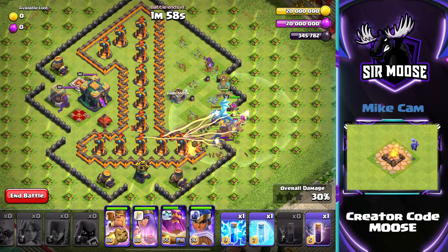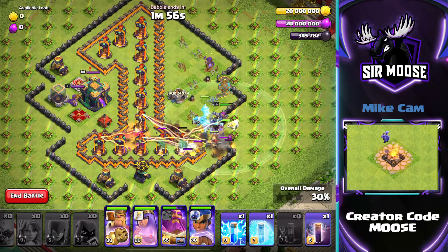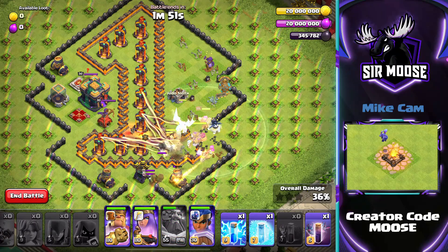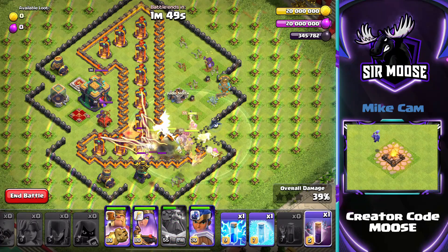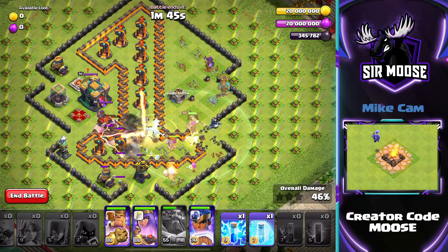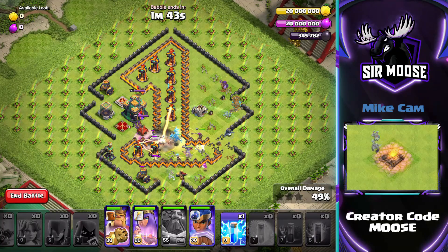It's just about trying to distract those single target Infernos. Use the Grand Warden ability when you feel like you get the most value out of it. Remember, you can use a Lightning spell to reset single target Inferno Towers, a Skeleton spell to distract them, and a Bat spell to distract them as well.